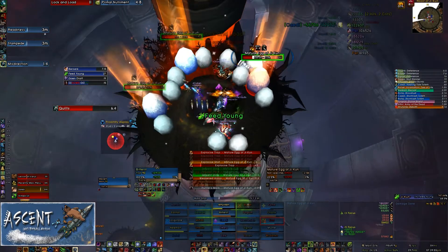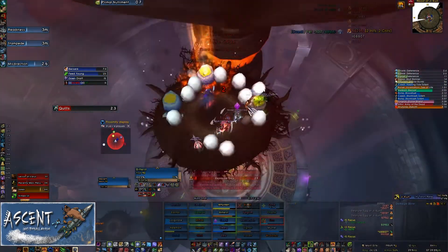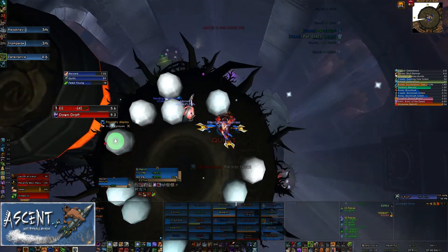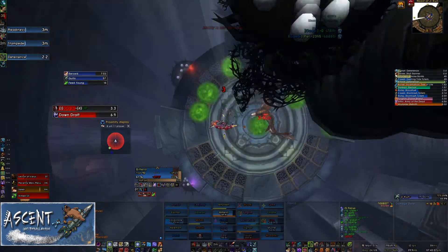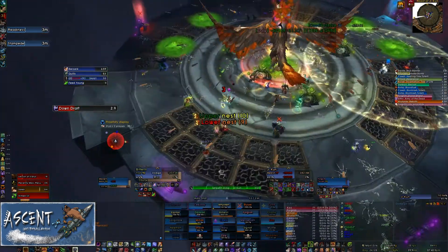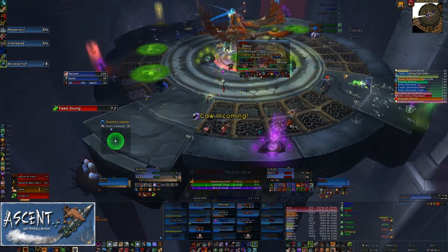It's up to this feed young — there's a quills coming up right out, so we killed our upper nest. It's kind of an in-between thing. If the quills was a little bit later, I probably would have stayed up there with the whole group for the healing, but we're actually kind of ahead of this, so we drop down. I just use a personal cooldown since I'm away from the healer while falling.